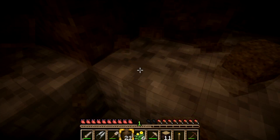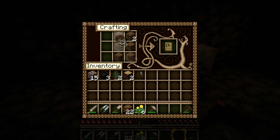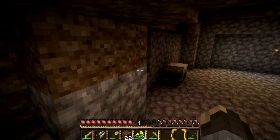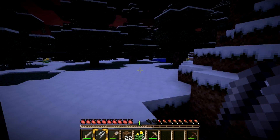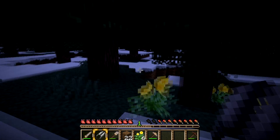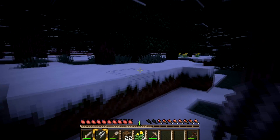I'll just put a torch here just in case some mobs spawn. Put in our beautiful door. I keep forgetting to grab wool, so I guess I'm gonna be out in the night so some creepy alligators can explode all over me. I don't care for that cave though.